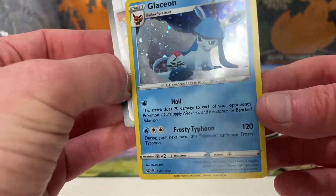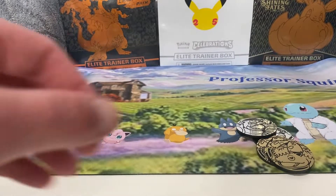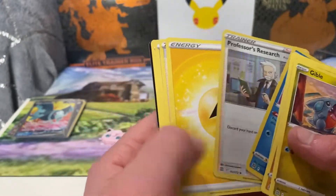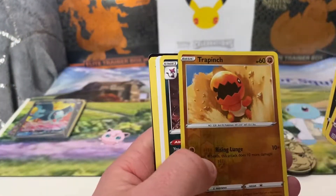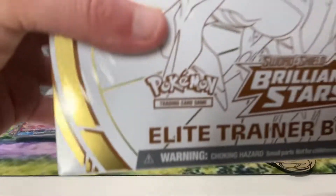Glaceon — a promo. I like the foil on that one. Let's see what these three give you — another holo and a reverse. At least you're getting holos, not all non-holos, so that's always a good thing. Another holo. Like you say, there's still the ETB as well. You've got a V-Star marker — can't go wrong with that. It looks like a business card — a Pokemon credit card — and onto the ETB.